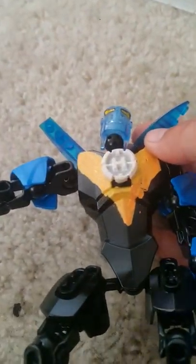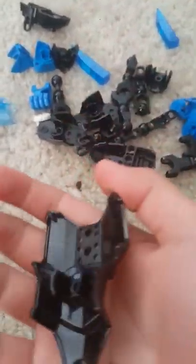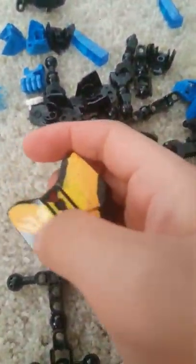Hey guys, today I'm gonna show you an easy one — the Diamond Head. I'll show you guys how to do it. First off, you start off with this one, and we get a black chest piece and the yellow paint.